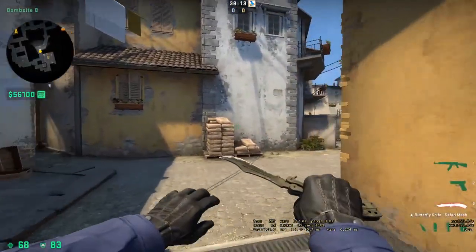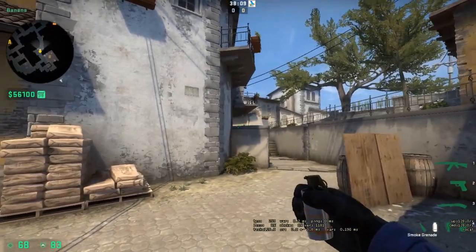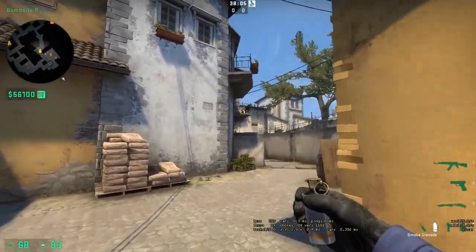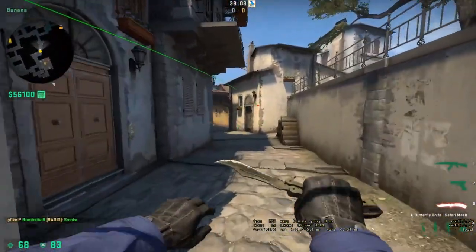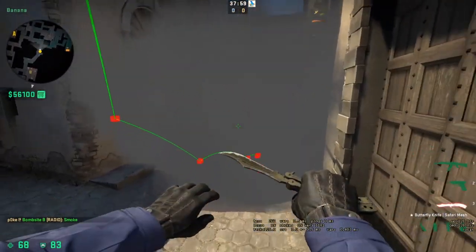CT-Side Smokes. Let's start with the bottom of Banana. Just aim in between the corner of this wall and this lamp — anywhere in between here and doing a run throw will smoke the bottom of Banana without any issues. Pretty good for taking Banana control early in the round.